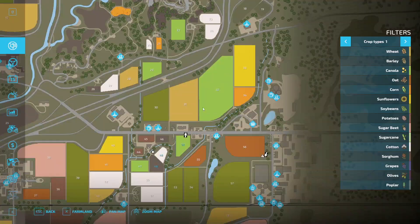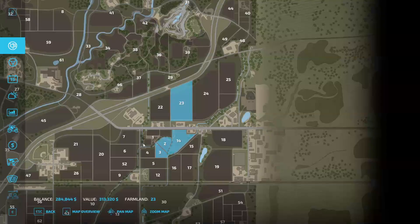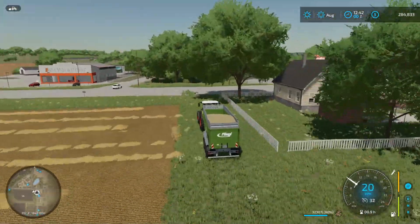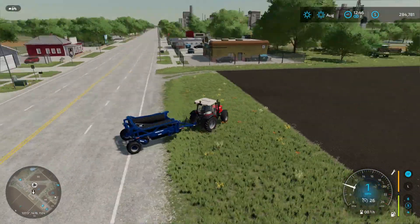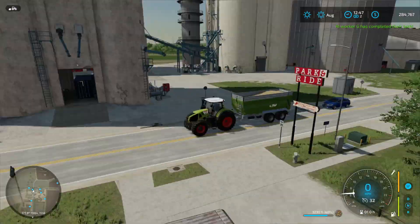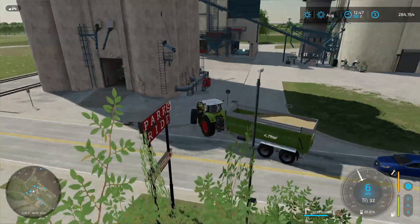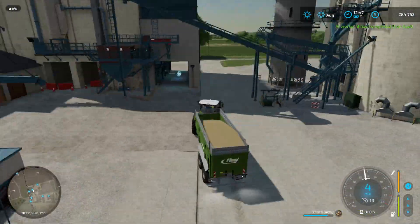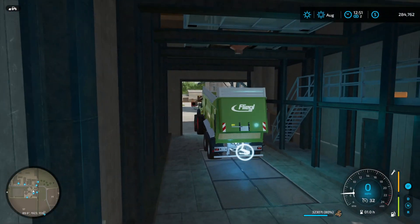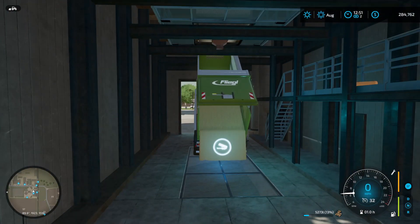I sold the field I just harvested and I'm going to purchase this additional field — this one will be ready to harvest, I'll probably do that next episode. I've also got my roller. Let me empty this out and then I'll head back over to the next field I'm going to harvest and just be ready for that.